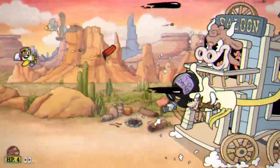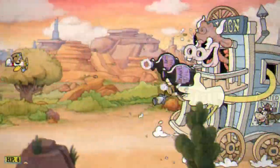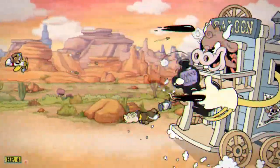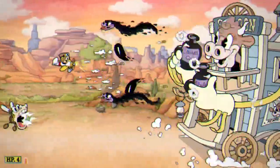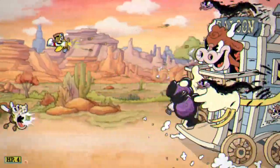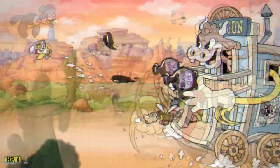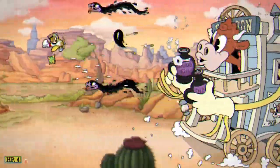Her main attack is with the double snake oil pistol. They're kind of like the roundabout in that they shoot forwards, then curl back, but they'll also come forward one more time. What you want to do is stay near the left side of the screen while staying level with the sheriff's head wherever she is. This should put you in between the two bullets.